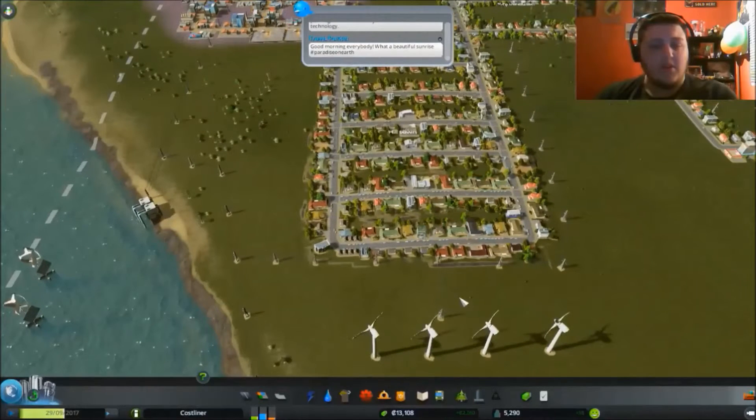Good morning everybody, hashtag paradise on earth! Hill Town — it's like a small little place, it's squares which is a bit more spacious, not so straight as well. I wanted to increase like high density, high density, but I haven't got that far yet.